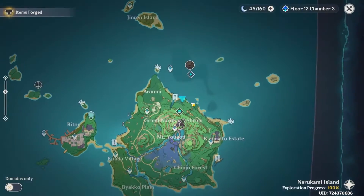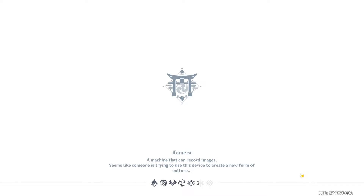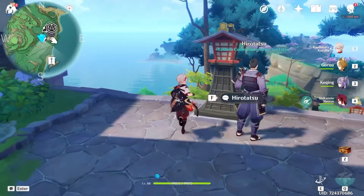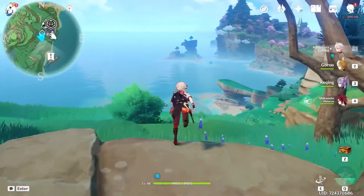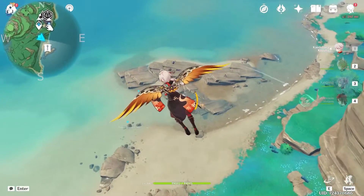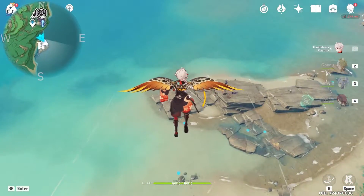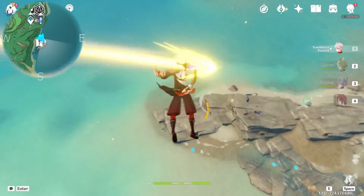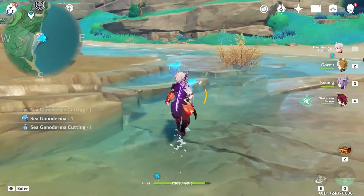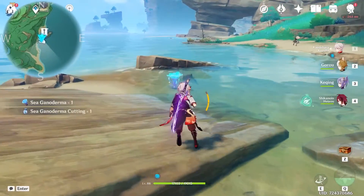Next up we're gonna teleport to the Kamisato Estate. There should be five Sea Ganoderma in this location. We're gonna head south and start with the furthest one to the left. We're gonna drop down — one, two, three, four. Here's the last one.